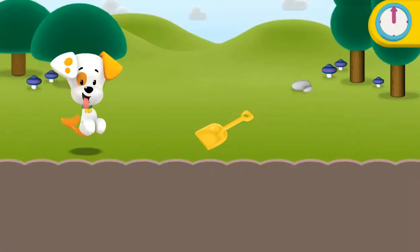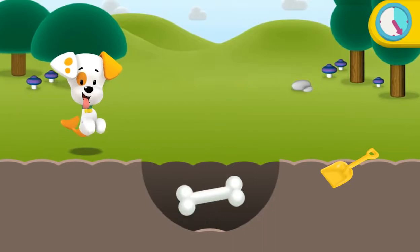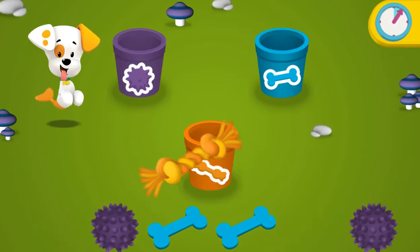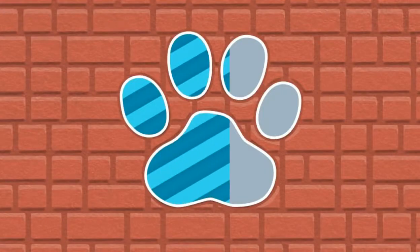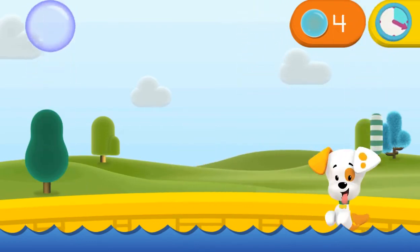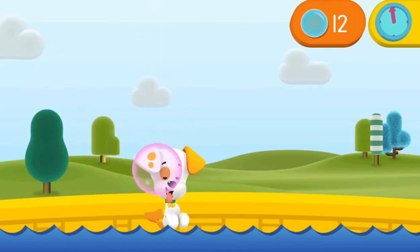Move your mouse over the dirt to help Bubble Puppy dig out his bubble bites! Go! Click on a pop toy, then click on a bucket with a picture that matches! Go! Move your mouse back and forth to help Bubble Puppy pop the bubbles! Go! Keep your eye on the time! Time's up!